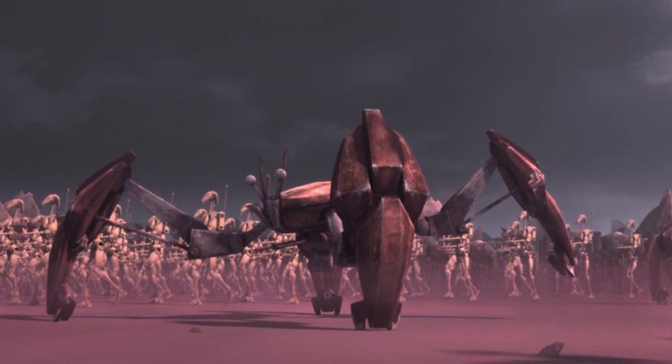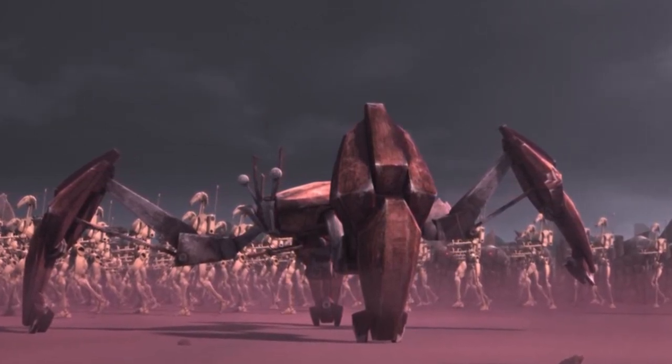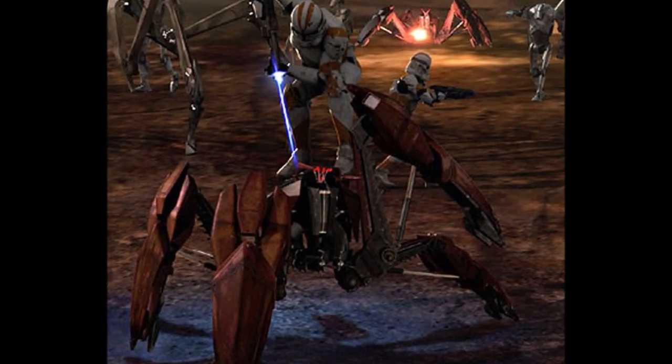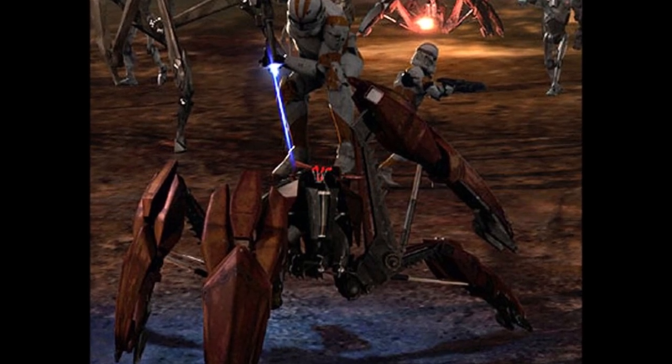Next up we have the LM-432 Crab Droid. This droid was extraordinarily mobile and capable of traversing even the harshest terrains. These droids had six or four legs and carried two blaster cannons on the underside.